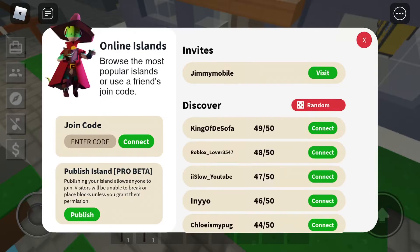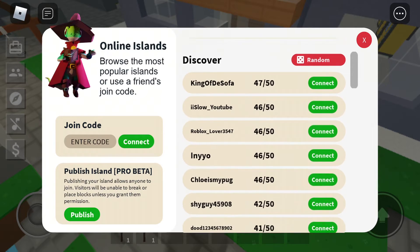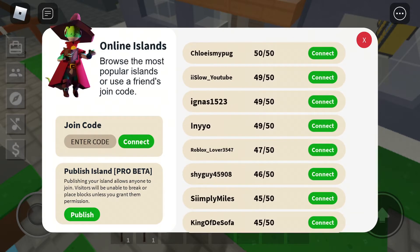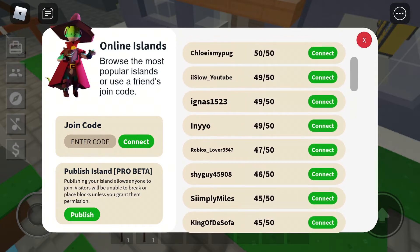Oh my god, online islands — it's brought some of the most popular islands. Whoa, connect with some random people? Publish your island, allow anyone to join, unable to break or place below — any random. So I can connect and join. What's a join code?